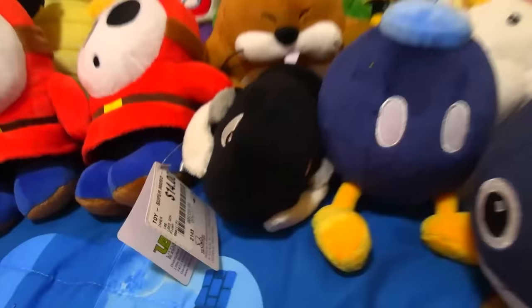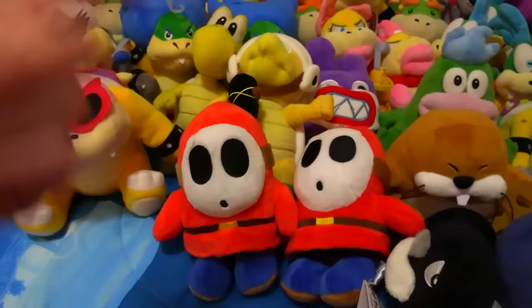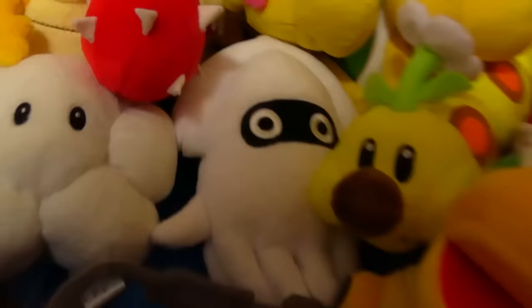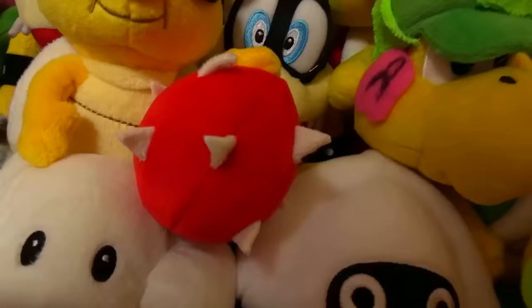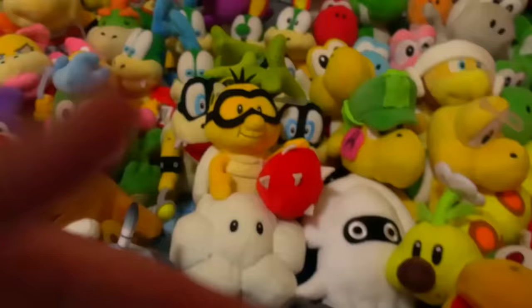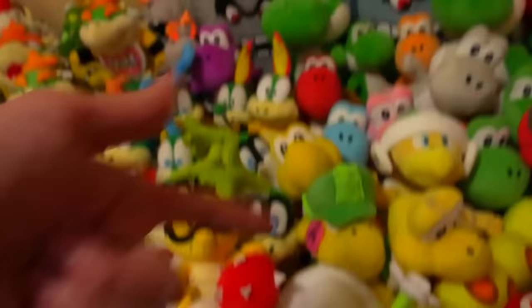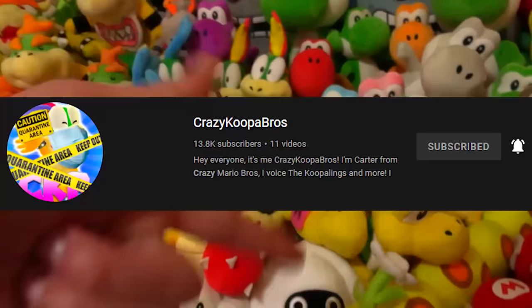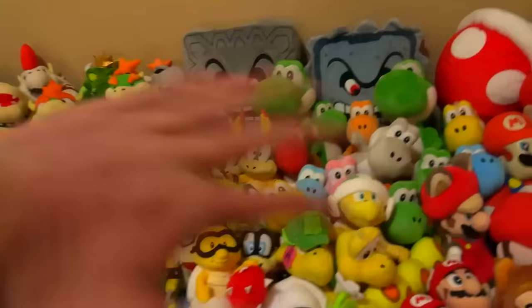Here we've got a Chain Chomp plushie — these things are really annoying when they bark. Here we have a Bob-omb plushie, a bigger version of the one down here. Here we have a Bullet Bill. Here we have two Shy Guys — Shy Guys need more friends, I need to get a lot more so they can all talk to each other. Here we have a Blooper Squid, a bigger version of the one down there. Here we have a Lakitu holding his little red turtle shell thing. Here we have a Koopa plushie, a Paratroopa plushie, and a Custom Kylie Koopa plushie made by Crazy Koopa Bro — make sure you're subscribed to him.